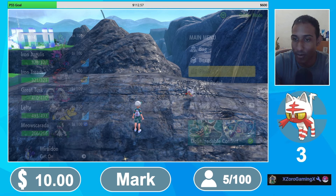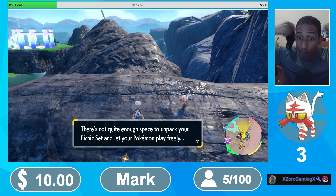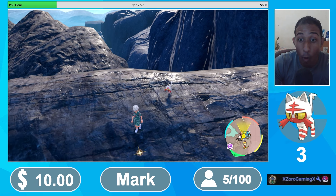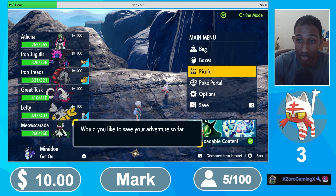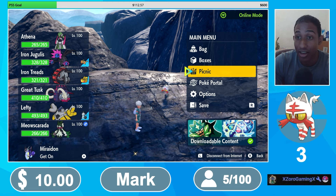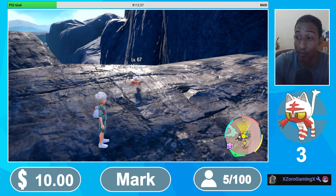You gotta look on top of the mountain. I was gonna open a picnic, but it says there's not enough space. I almost made a brutal mistake — that would have canceled the spawn. Thank goodness I couldn't open a picnic there.